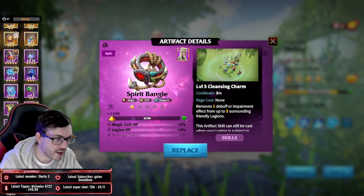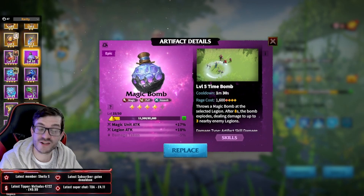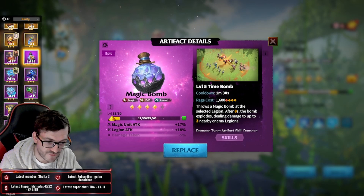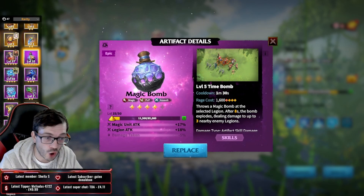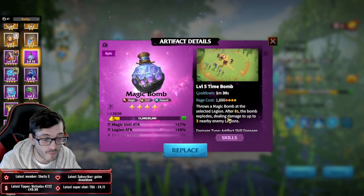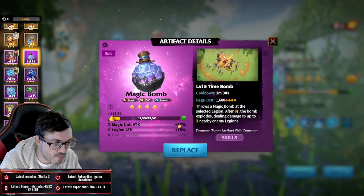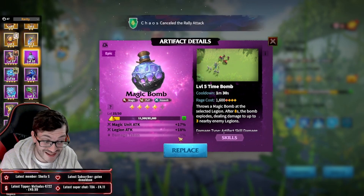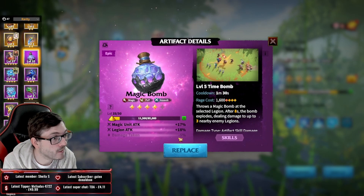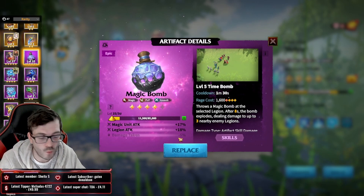Magic Bomb is the GOAT of free-to-play artifacts. It goes onto a target and can deal an insane amount of damage - it's a delayed bomb that hits three targets, gives a mass amount of attack, and the five percent damage reduction is just great. As a free-to-play player you want to take less damage and deal as much as you can, so this artifact is everything you want in one.